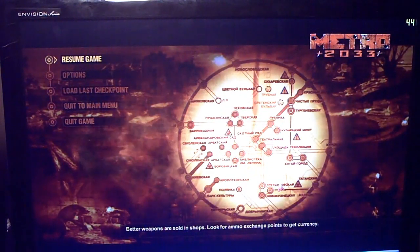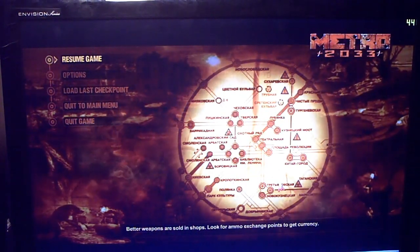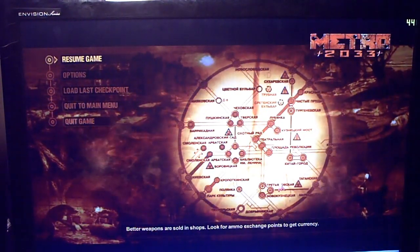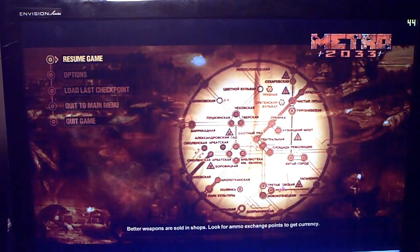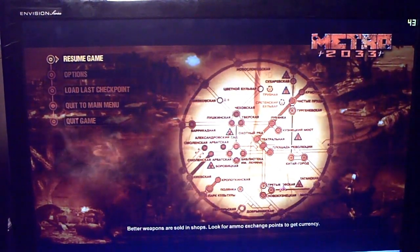In other games like Battlefield Bad Company 2, the Crossfire cards work perfectly — I get a very large increase in FPS when running in Crossfire. But in this game it runs terribly. In safe mode it runs great; I don't know why.